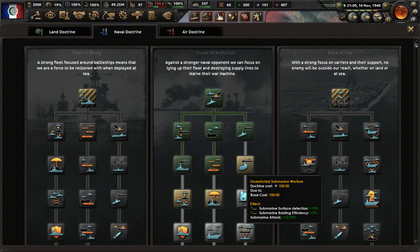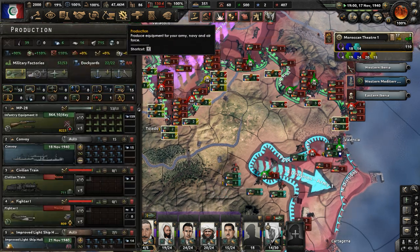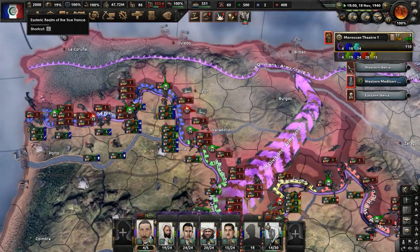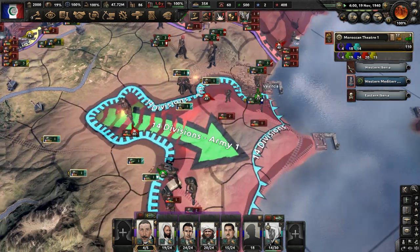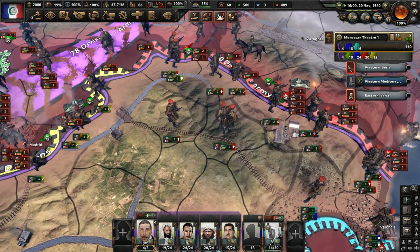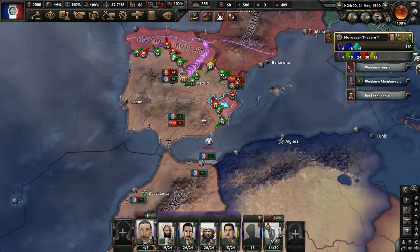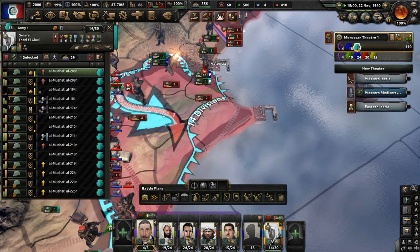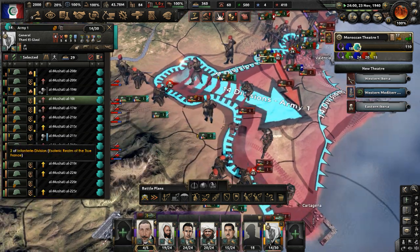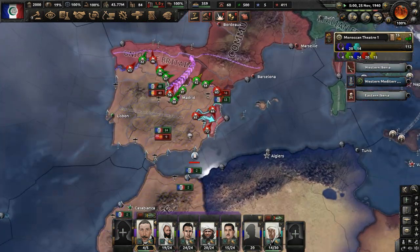We're pushing more into Spain, and let's get maybe unrestricted submarine warfare done in our naval doctrine. How is the weapons production going? Very well — good. We're going to take more factories as we push the Third Internationale out of Spain. We have cores on everything, so we should be able to use any factories we recapture. We should have been beating the Third Internationale all along — my problem is I expanded too fast with our military, so we had so many divisions with too little guns, and our army just collapsed initially. But then the Reichspakt declared war on the Third International and that opened up a lot of Lend-Lease opportunities for us, and that's helped out a lot. Here's some more divisions for the garrison.